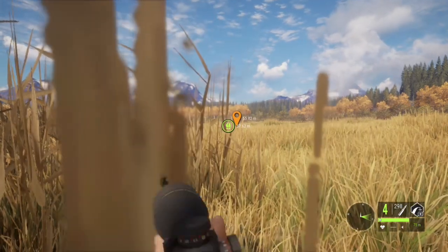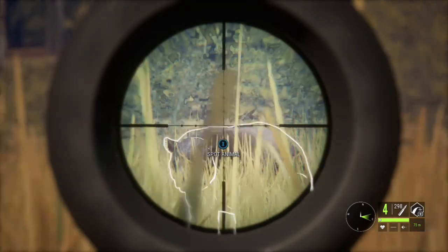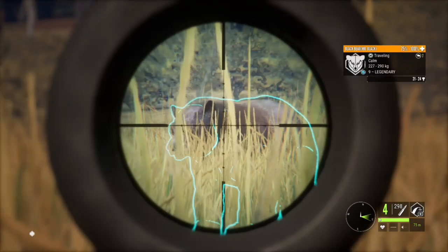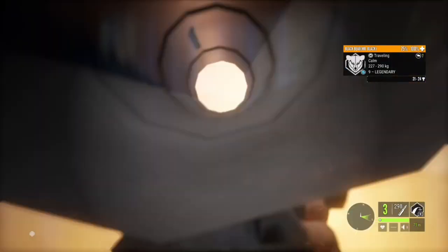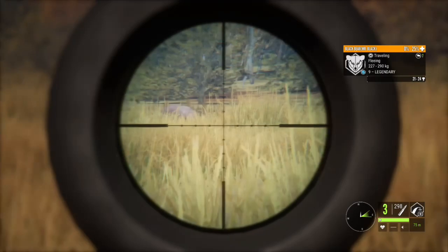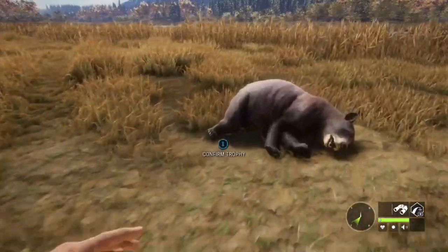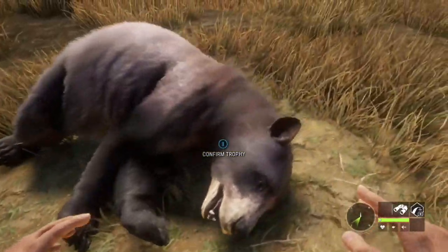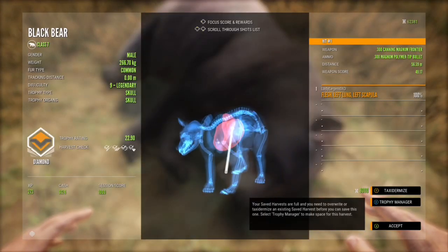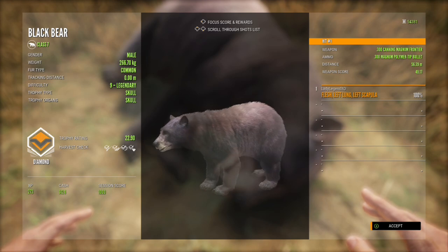We got our photo — that means it's showtime. We get to shoot Mr. Black now. I'm really hoping for not yet again another 949. Fingers crossed — I'm using the .300. All right, he's down. Let's go have a look at him. He is very cool. I finally got a diamond out of Mr. Black — that is pretty sweet. I don't really feel like I earned it, but I'll take it.